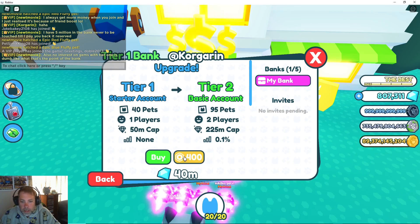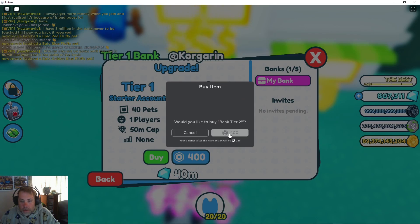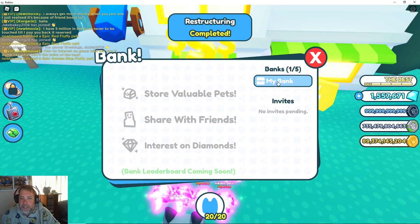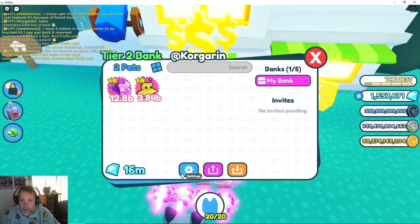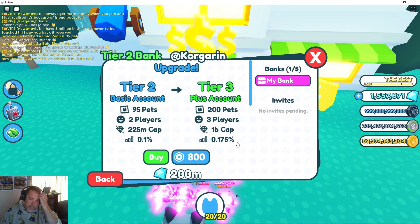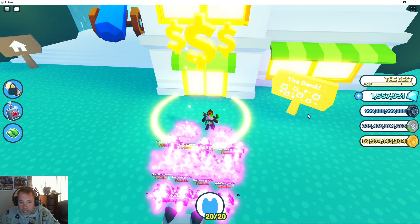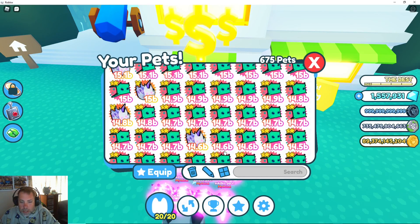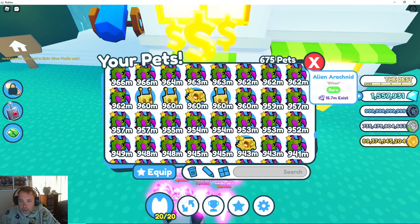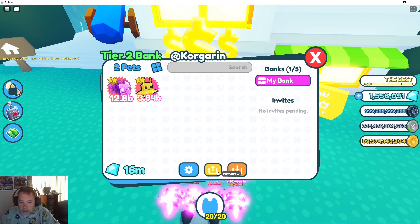Let's give that a go - let's do this on screen in front of everyone. Got a few coins and Robux left over - I now have a tier two bank. Of course Preston has done something like this - he's going to make his money somehow. What's tier three? 800 Robux? One billion cap? Yeah, look at that - that's how he's going to make his money. The advantage is I'll store away my old diamond-grabbing pets.